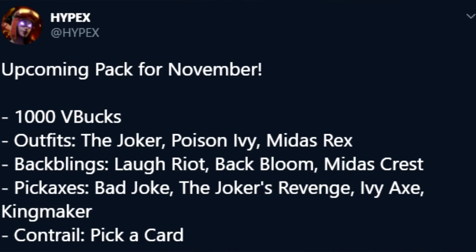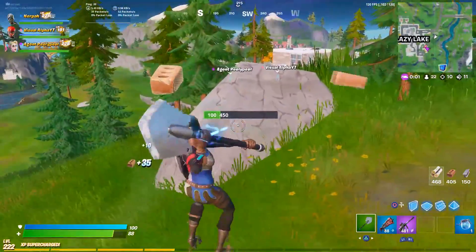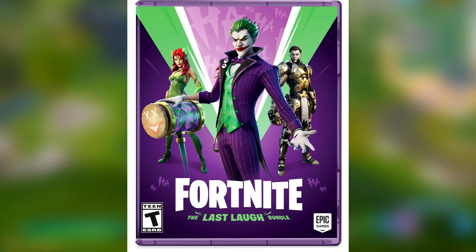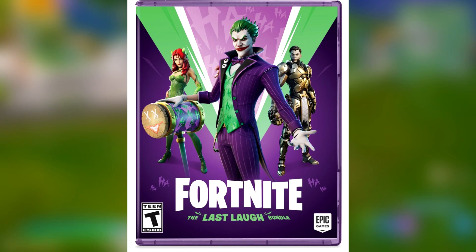Hypex on Twitter said the upcoming pack for November is going to come with 1,000 V-Bucks, three different skins — the Joker skin, the Poison Ivy skin, and a Midas Rex which is like a robotic version of Midas. It's also going to come with the Laugh Riot, the Back Bloom, and the Midas Crest Back Blings, as well as three different pickaxes and a contrail that matches the Joker skin outfit set. I'll throw the promotional images up on screen of what the pack is going to look like when it's featured in the store.